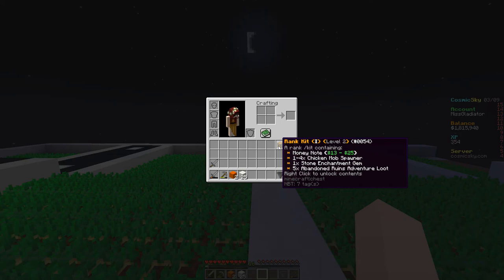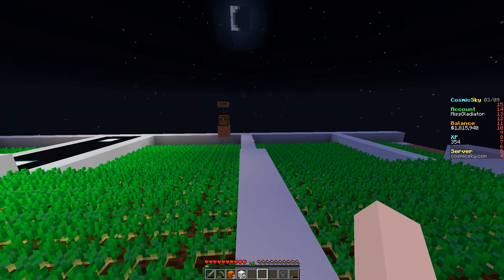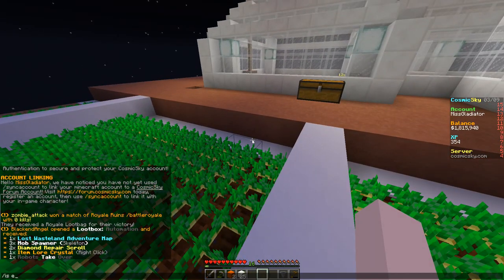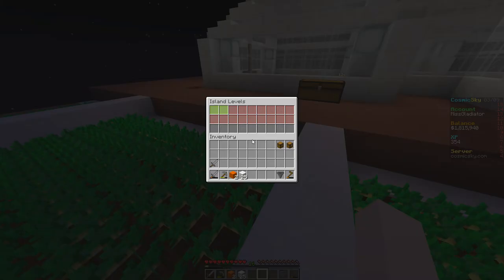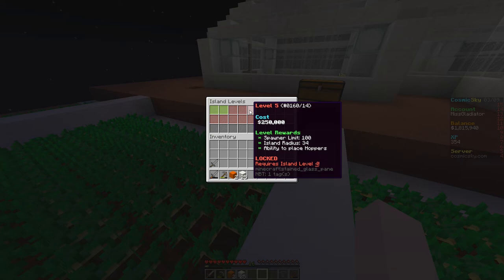For the most part we're going to be getting chicken spawners. I want to upgrade my island level and I have to show you why — there are certain things we need to make this farm work. For instance, we need to be able to place redstone if we want a semi-auto farm, and we also need to place hoppers. I need to place a hopper inside the igloo too, because everybody keeps asking for a place to donate.